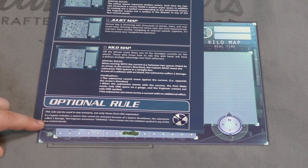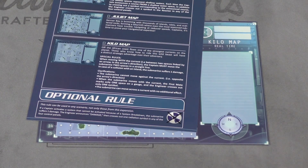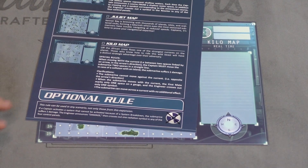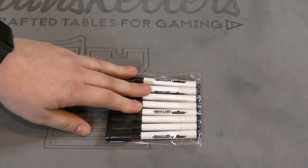There's also an optional rule included with the game that basically says if you try to use a system that no one has - that you can't activate - you take a damage. I guess some people needed this rule. I don't think it's that big of a deal and I would never use it myself. The game also comes with more markers, which is always a good thing.